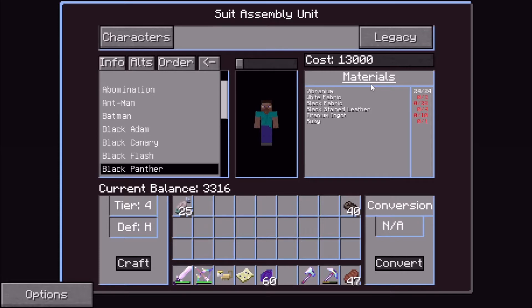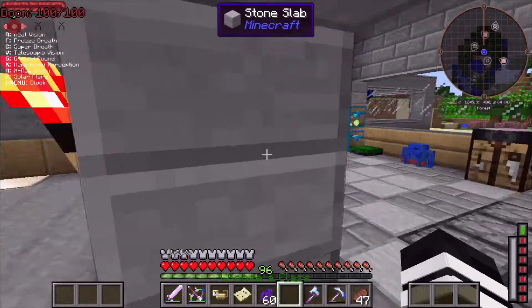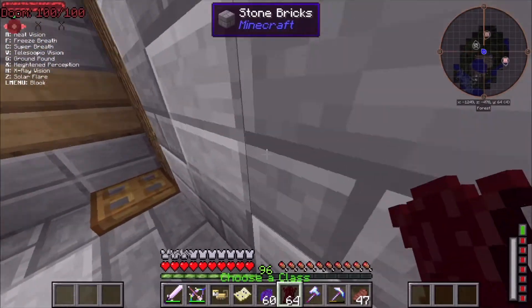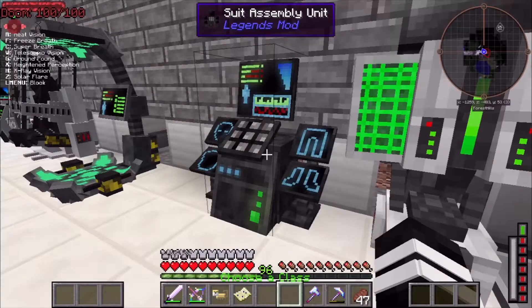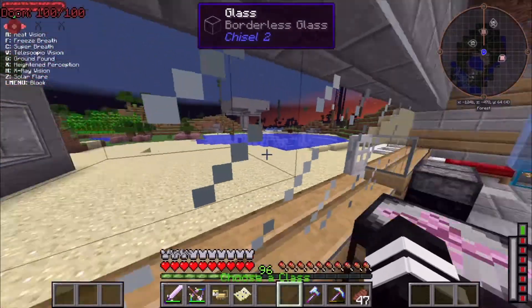Now let's check — we're gonna be making Black Panther. Black Panther takes 24 vibranium, so we have more than enough. We also need black fabric, black stained leather, titanium ingots, and one ruby. I'm assuming these aren't gonna be the same ones from the Ore Spawn mod. We do have ruby, so we're good. We need titanium — I think 10 — and also black and white fabric.